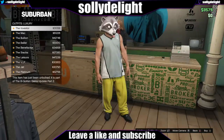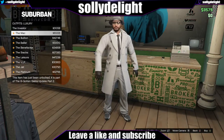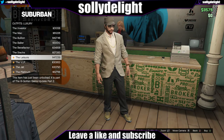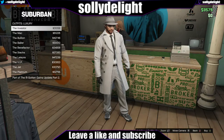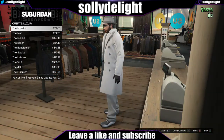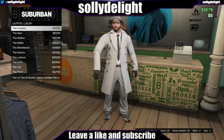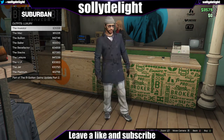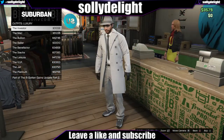Here we have the clothes. These set pieces are so cool. The Investor for me is the best - just the jacket, the tie, everything, it is just so cool. He looks like a mac daddy - the leather gloves, the tie, the shirt, the suit. You can buy it all separately also but as a whole piece it is awesome.